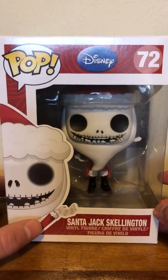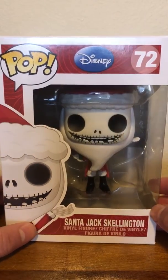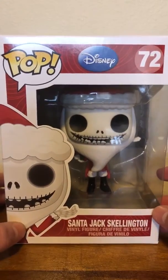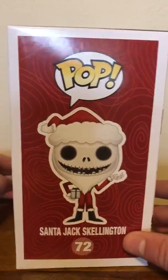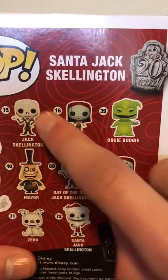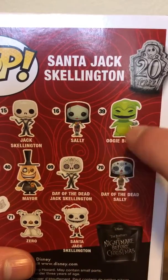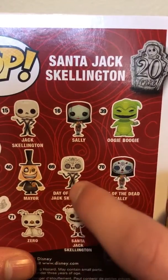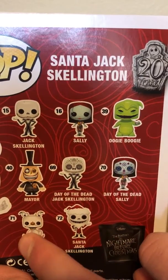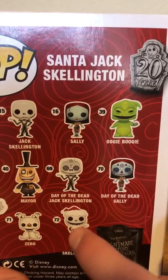Hello everyone, today I'm going to be unboxing Pop Disney number 72, Santa Jack Skellington from The Nightmare Before Christmas. Here's the side of the box and here's the collection that he's in — there is Jack Skellington, Sally, Boogie Boogie, the Mayor, Dave the Dead, Jack Skellington, Dave the Dead Sally, Zero (which I have a previous upload on), and Santa Jack Skellington. There's the other side.